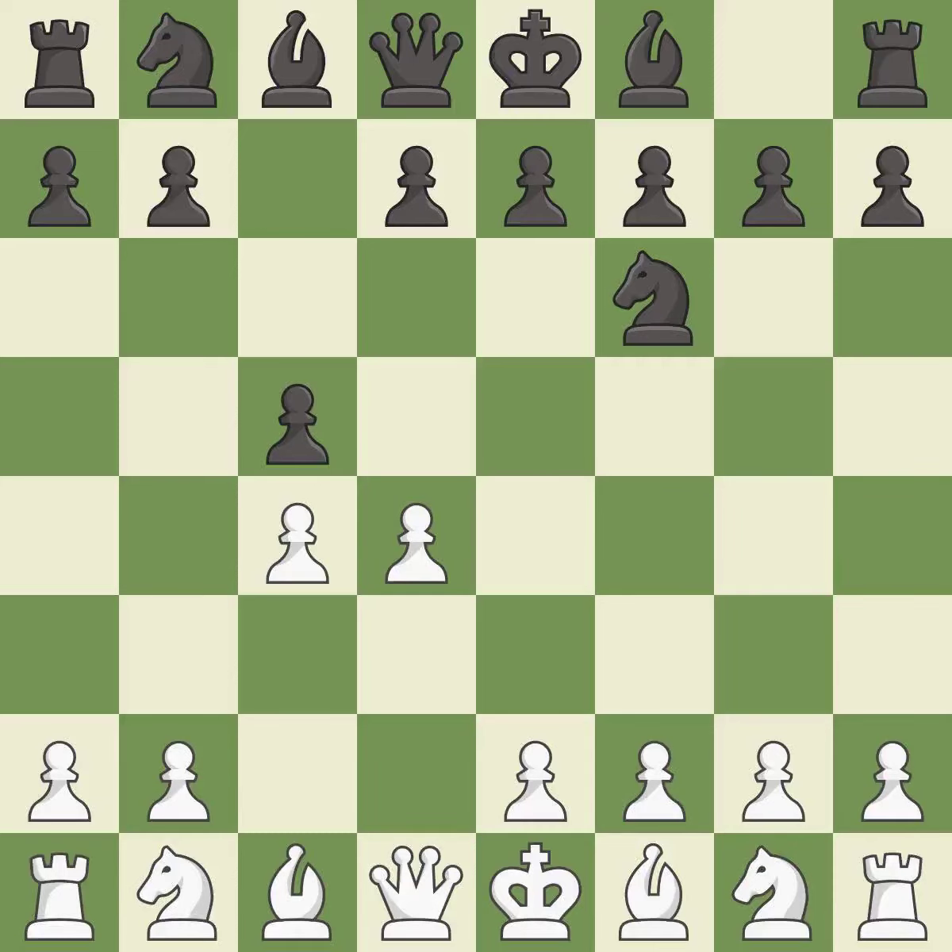The Benko Defense immediately attacks the D4 pawn and creates squares for the black queen to develop. D5 grabs more space in the center and prevents black from trading the C pawn for the white center pawn. The Benko Gambit aims to weaken the D5 pawn and open lines on the queenside in exchange for losing one of black's queenside pawns.